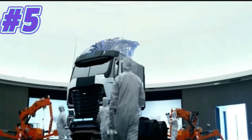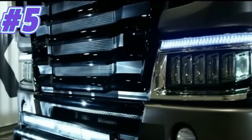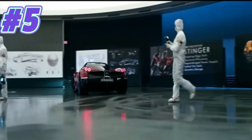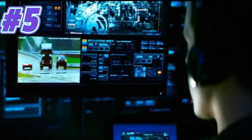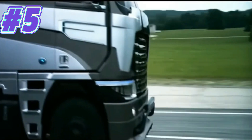Alright guys, so coming in at the number 5 spot, we have the Age of Extinction Galvatron design. And this design has never really appealed to me for two reasons. Firstly, looking at the truck, I don't like how they based it on Optimus Prime. The KSI guy does indeed say that he based Galvatron off of Optimus Prime, so why does he look like Megatron? And that's the biggest problem I have — if you're going to base him off one of the characters, go all in.